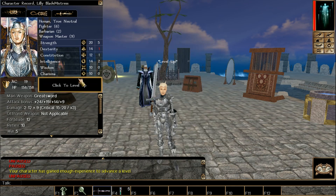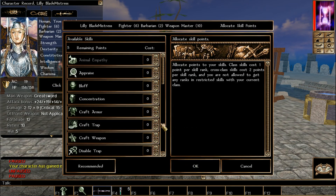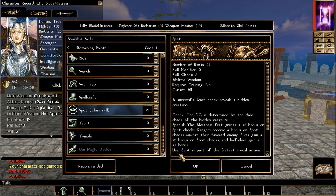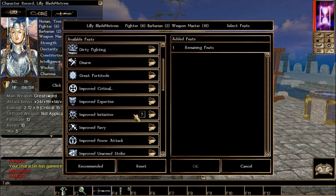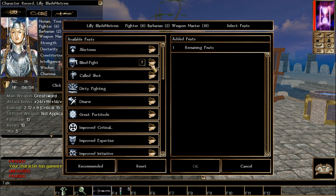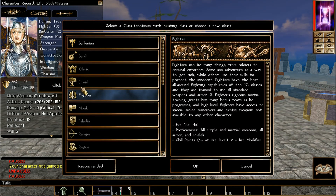One more Weapon Master level to go. Same skills: Discipline, Heal, Intimidate, Listen, and Spot — Listen and Spot are optional. For the feat, let's do Blind Fight, so we have a better chance against invisible foes.